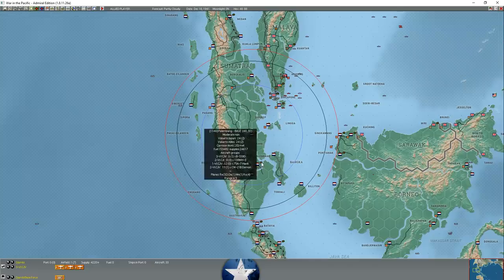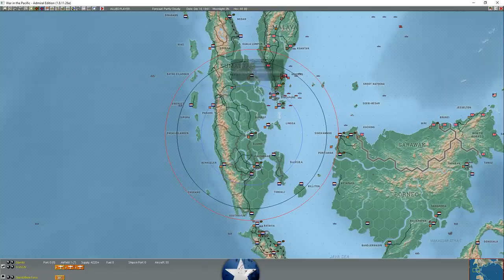I've also moved 20 additional Dutch fighters - Hawks and Demons - up to Palembang, so we now have 20 fighters at Palembang and 30 fighters at Djambi. That's 50 Dutch fighters on the island of Sumatra, plus about 60 fighters at Singapore ready for action - about 110 potential aircraft if we needed to surge combat air patrol.